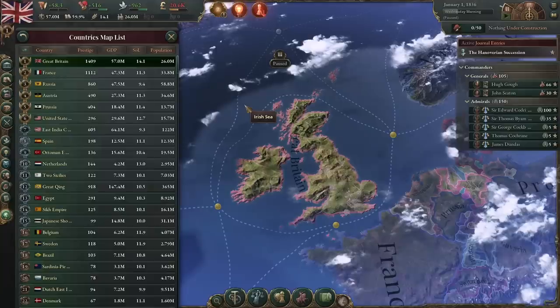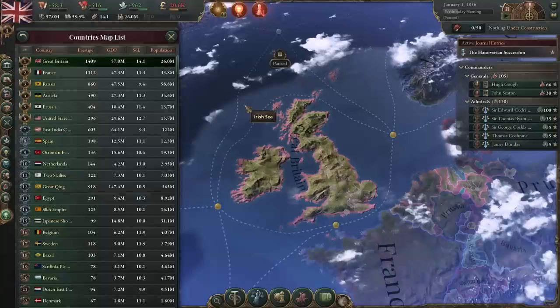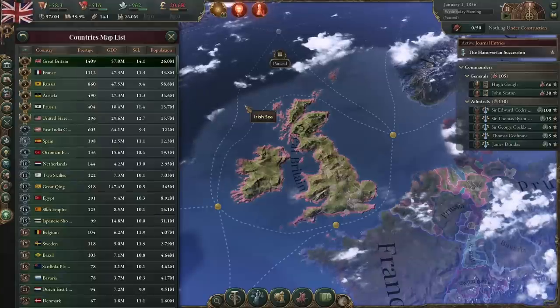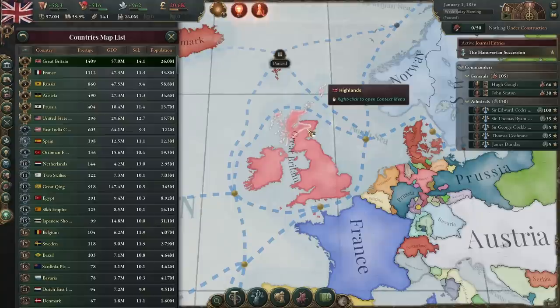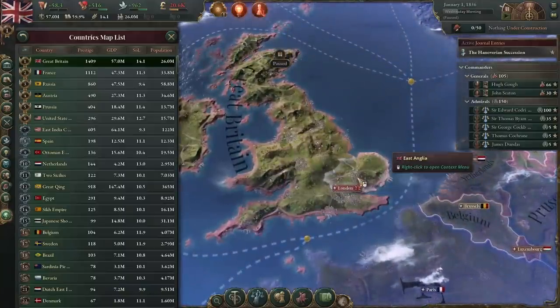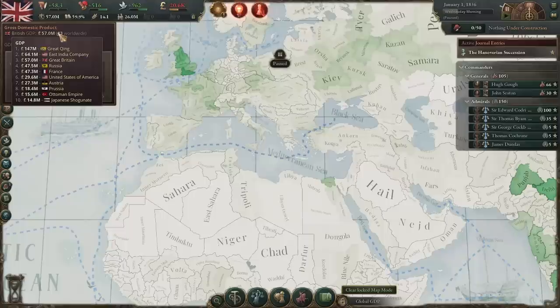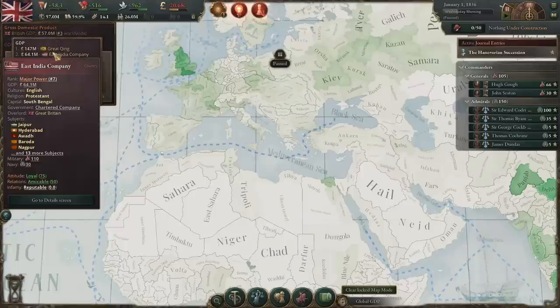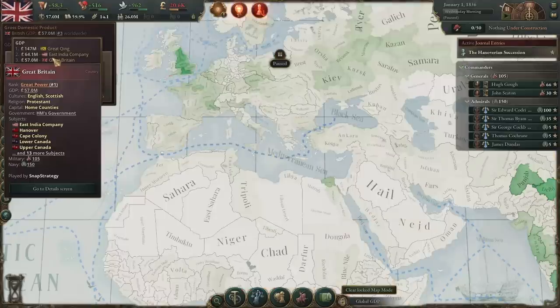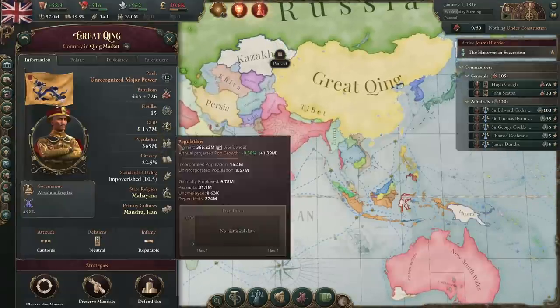As Britain, we do start as number one on the country's map list, rated as the most powerful country in the world. Great Britain is really fun to play as — you get to experience every single mechanic this game has. We have the third highest GDP in the world, and hopefully by the end of this we can become number one. The Great Qing, basically China, has three times the GDP that we have — a big part of that is their insane population.